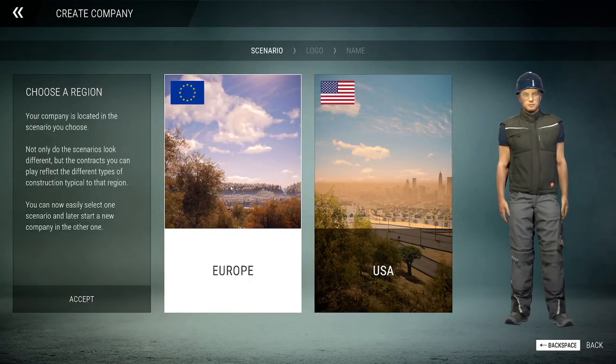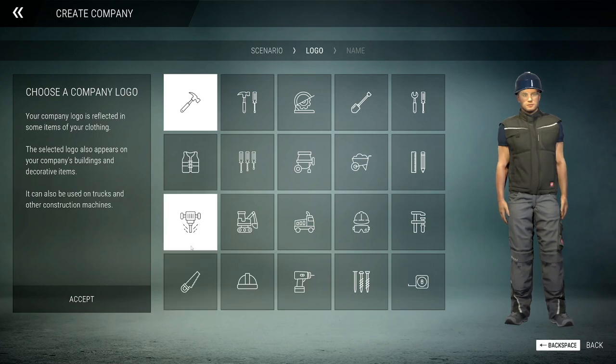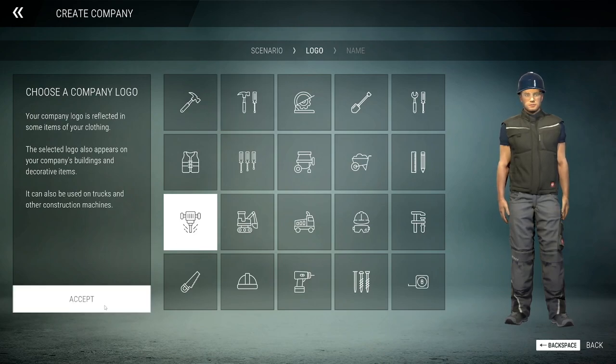We're going to create a new company. This tells you that when you're choosing a region, your company will be located there — and not only do the scenarios look different, but the contracts you can play reflect the different types of construction typical to that region. We're going to start with Europe, but I wouldn't mind checking out the US stuff at some point just to see how different it is. As a construction company logo, let's go with the pneumatic drill.